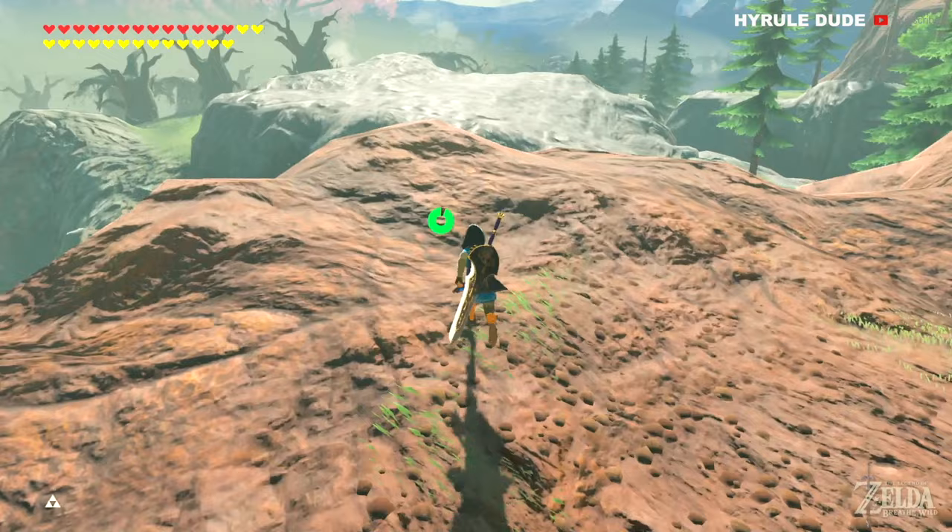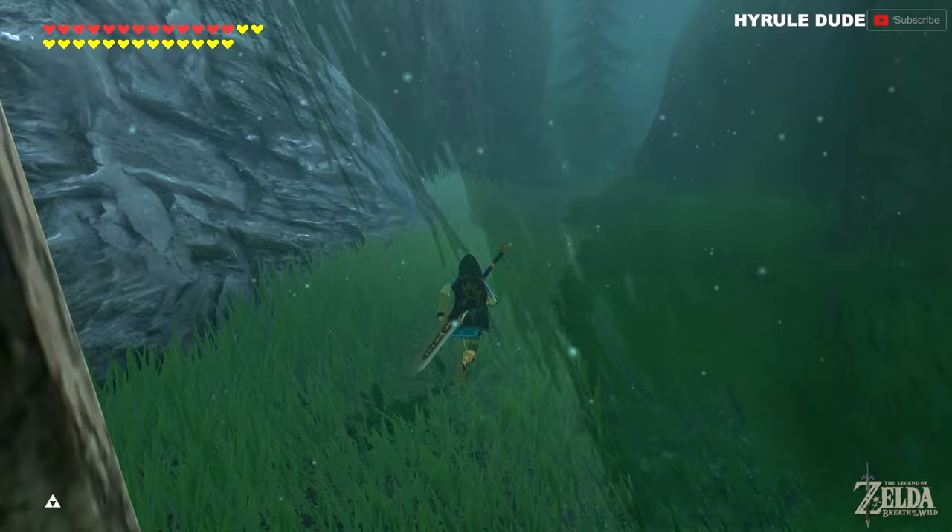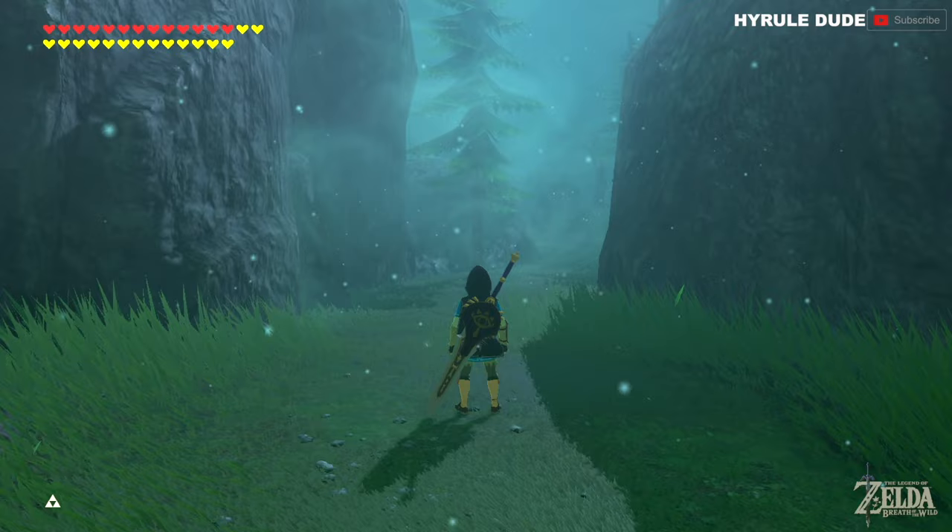We're just going to keep making our way towards the entrance of the Lost Woods. You're going to know you're there when you see these white particles floating through the air — it looks kind of like snow. The beginning of the path for the woods is pretty straightforward; you just go down the path until you see a torch.